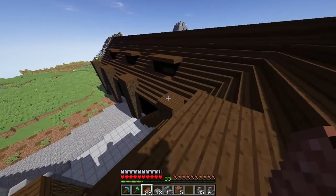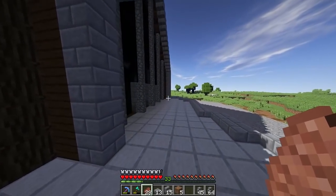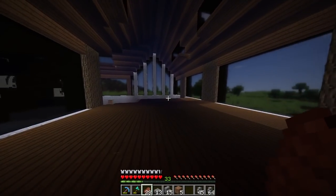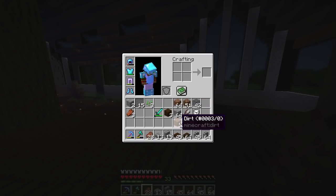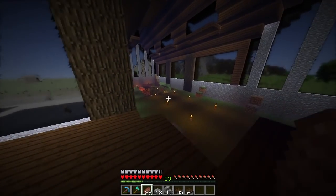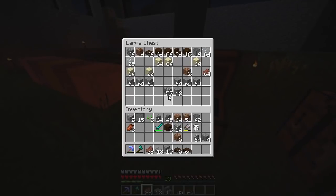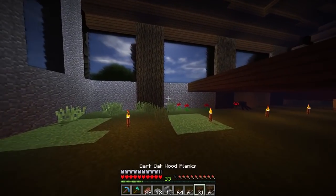We're going to leave the exterior for last because I actually want to start moving into this house and living there instead of just sleeping in a bed on the floor, and start doing some floor plans. I think it's going to look really nice. So let's go inside now and start working on the floor plan. I need to finish the floor. I don't have any wood on me, but Zai did give me some - let's check the chest. Yeah, there we go.